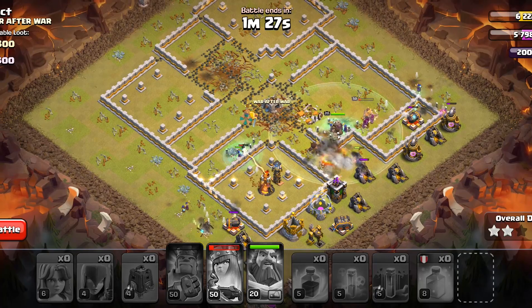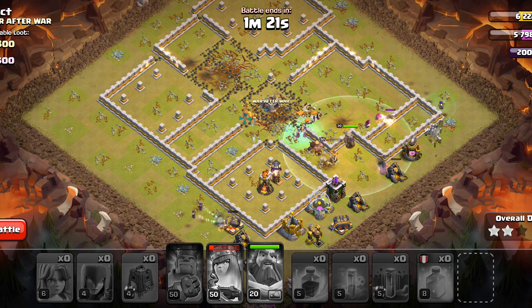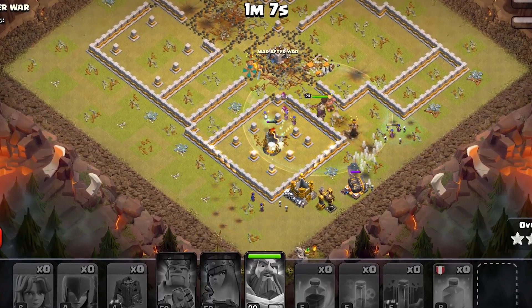There are enough skeletons in the ground so we don't have to worry about that. The heroes are down but the witches will carry this attack to the third star. Using a siege vrock is the best option in my opinion, but if you don't have access to that, then a wall-raker might work.